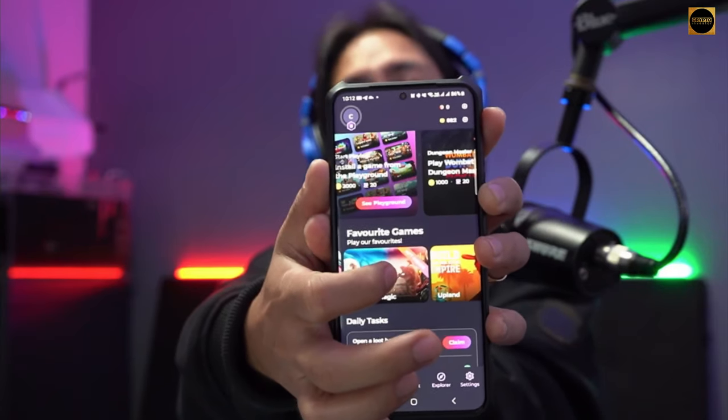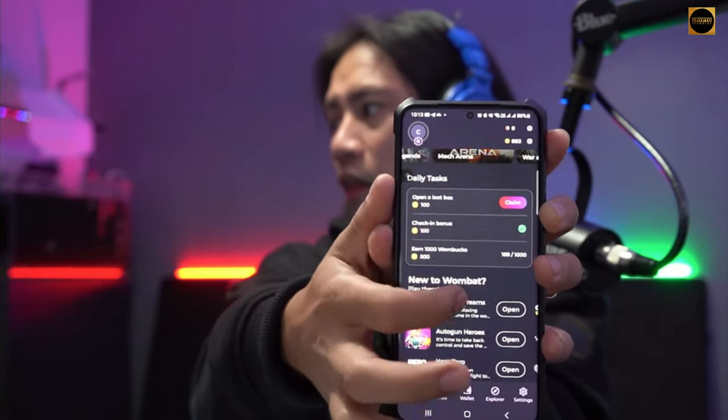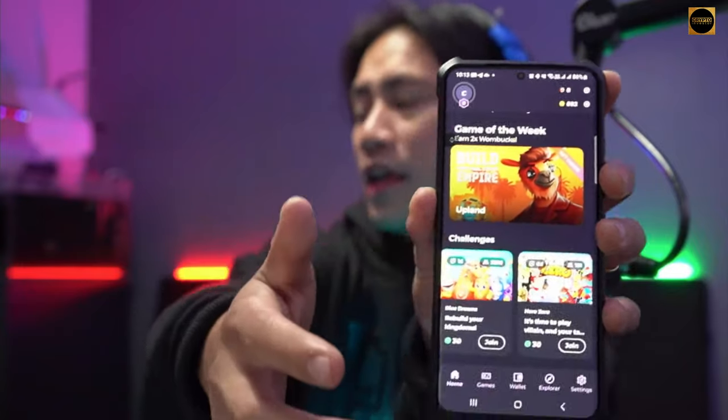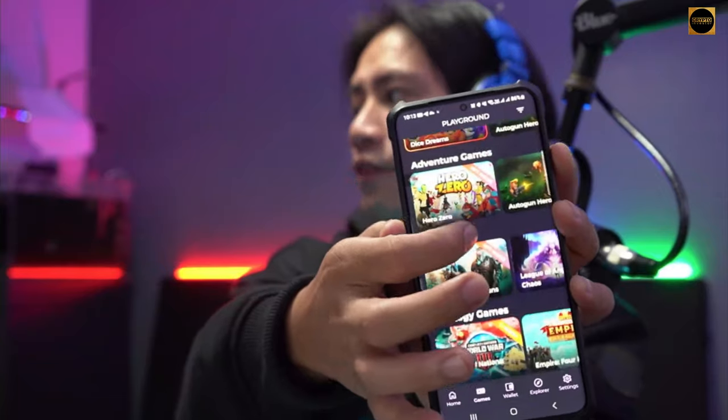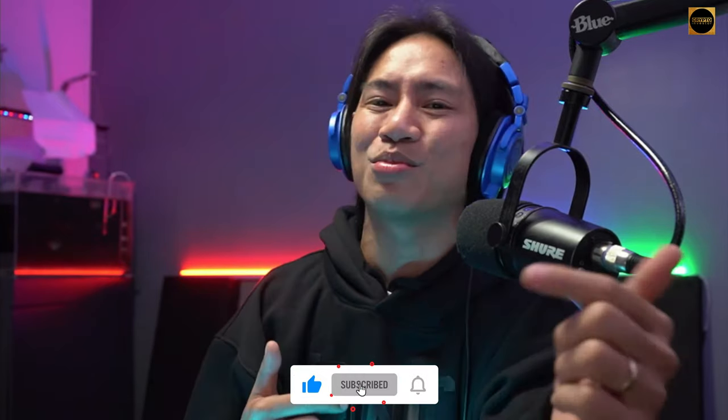I'm using an Android phone, but Wombat is available for both Android and iOS. You can see the popular games right there, and scrolling up reveals a lot of different things to check out. I suggest including this in your research — it's free to download. The wallet section is integrated, and tapping on Games at the bottom shows a ton of available play-to-earn games. It's not your ordinary gaming platform. Stay until the end screen, like, subscribe, and hit the bell to be notified when we upload new videos!